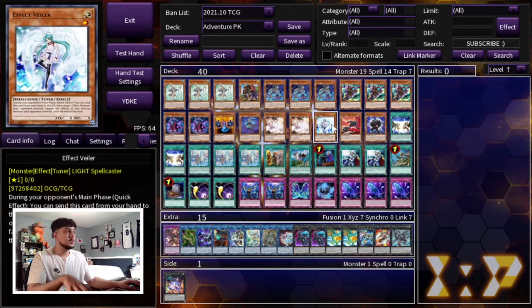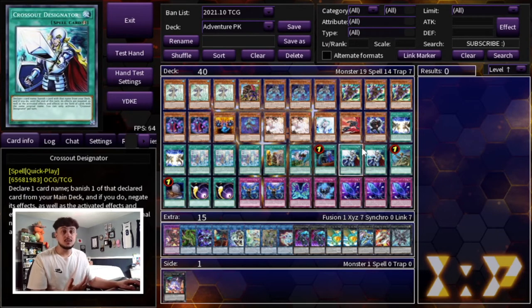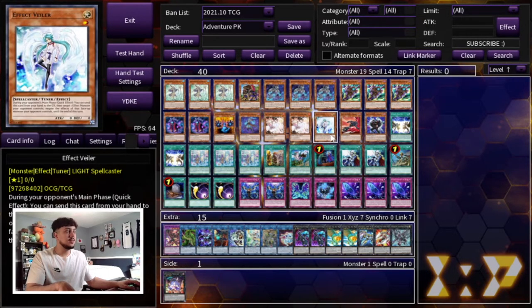We're playing two Ash Blossom and one Effect Veiler. You might think those are weird ratios — why two Ash and one Veiler? Well, we are playing Cross Out Designator. This deck really wants to get all its combos off, and playing Cross Out ensures you don't get stopped at a random spot. That's why we're playing these ratios, mostly just for Cross Out.